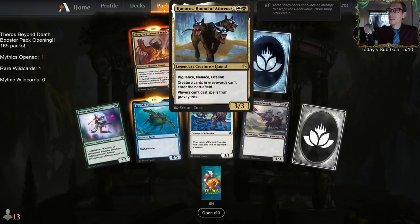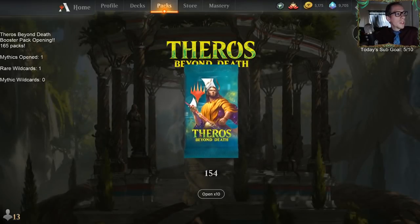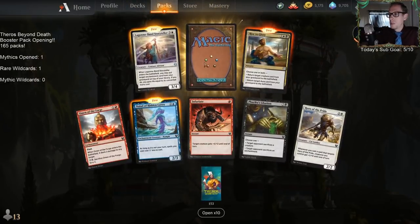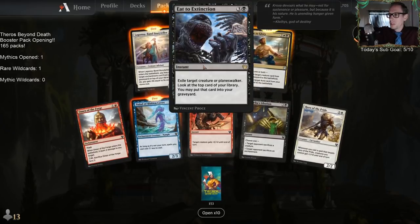Kurinos the puppy dog. Not very good stats so far — we should have one mythic every eight packs, that's the math, one in eight. Eat to Extinction — really good removal spell.